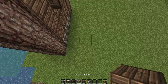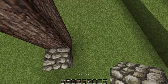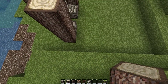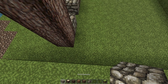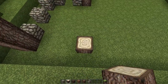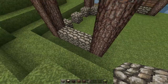Over here we're going to make some windows. We'll go 1, skip 1, 1 cobblestone there, then go 1, 2, 3, 4. We'll do the same here: 1, skip 1, and then logs. This is where our door is going to go right there. Over here we take the cobble again and go 1, skip 1, 1, skip 1, 1, then 1, 2, 3, 4 like that. Over here you're going to want to line up your logs.